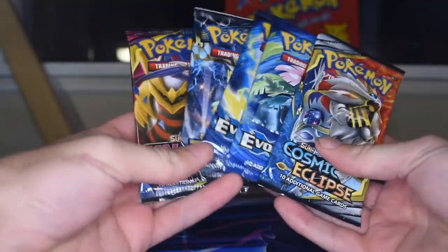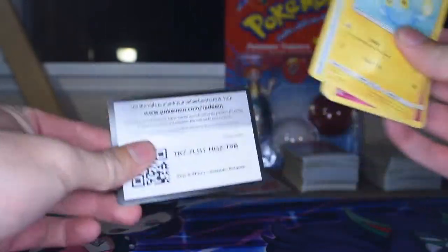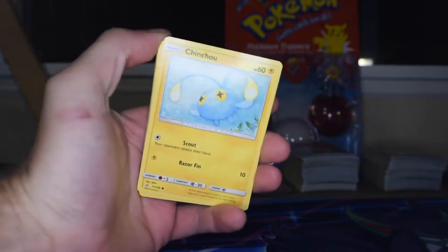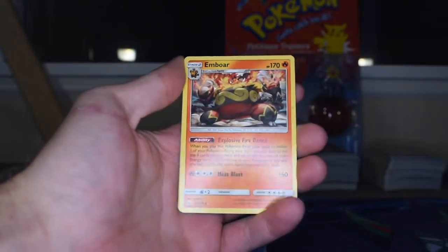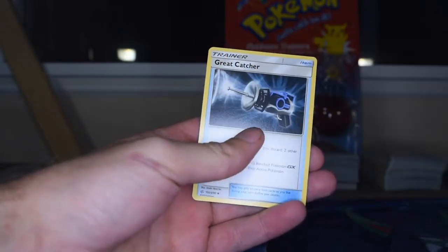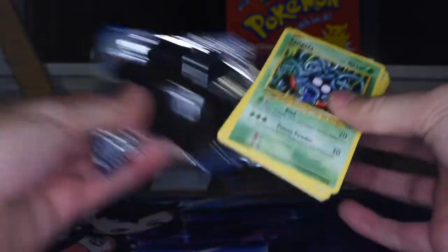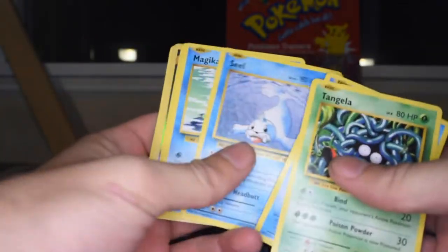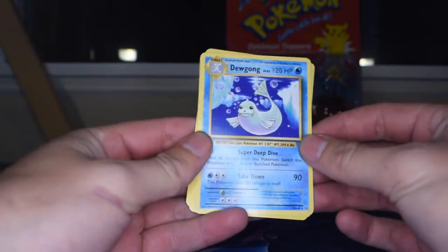I realized during editing that I missed four and a half boosters, so we're going to open up five more with a little more variety — we got a Cosmic Eclipse for this one, didn't have any of that before, so that's a W. Green code. Chinchou, Azurill, Rufflet, Oddish, Ralts, Erika as the reverse and Emboar as the rare. Energy, Lillie's PokéDoll, Togedemaru, and Great Catcher. Alright, Evolutions — these booster packs are reselling for like $12-13 online, pretty crazy. Magneton reverse — that's a good rare reverse — and Dugtrio as the rare.